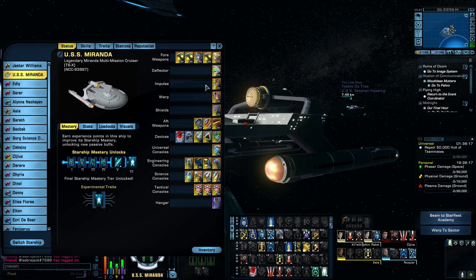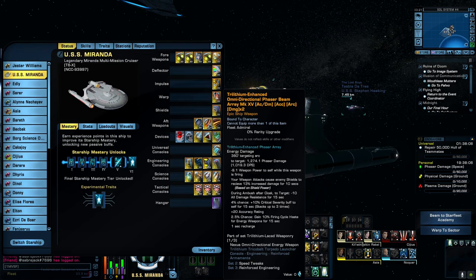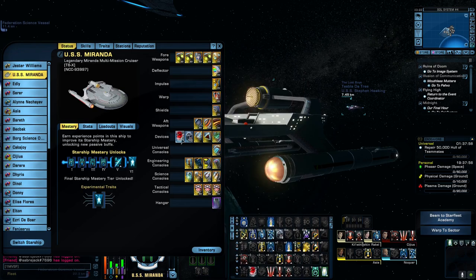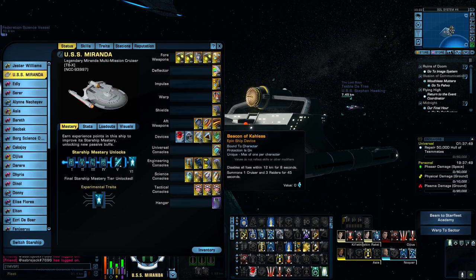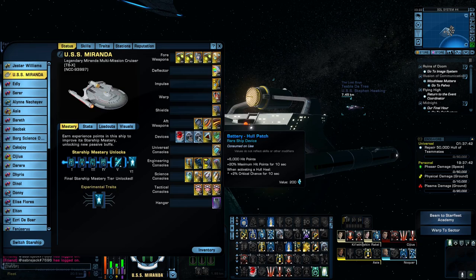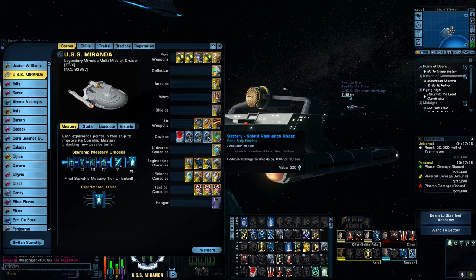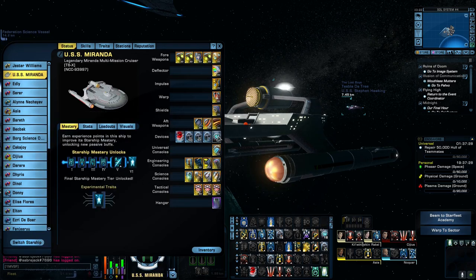That's basically becoming my standard build for now. In the rear we have an omnidirectional cover phaser beam array, a trilithium enhanced omnidirectional phaser beam, and the Terran Task Force phaser beam array giving me a plus two percent bonus all damage. In the device slots we have a red matter capacitor, battery energy amplifier, shield resilience boost battery, and the reactive armor catalyst.